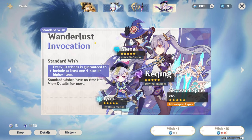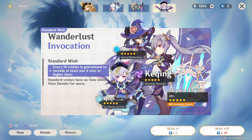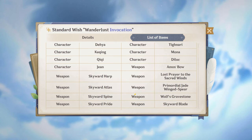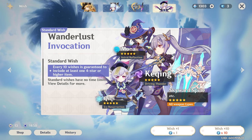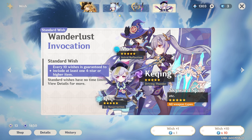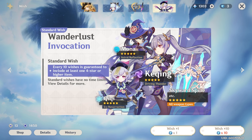The standard wish banner remains the same as before — it contains older five-star characters like Keqing, Qiqi, Jean, Diluc, and Mona. This is the banner you use only for free Intertwined Fates. You will never spend Primogems here otherwise. You may occasionally get old characters over time from this banner, but it is strictly for using fates you receive for free.